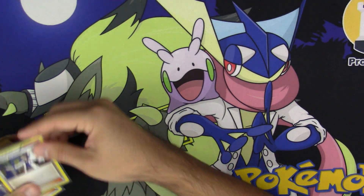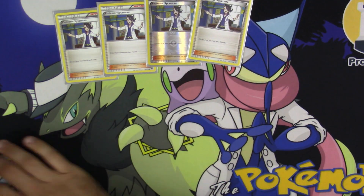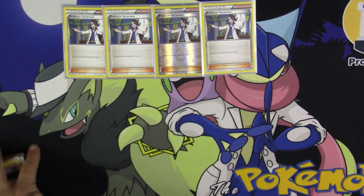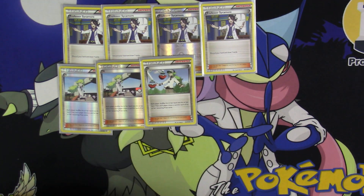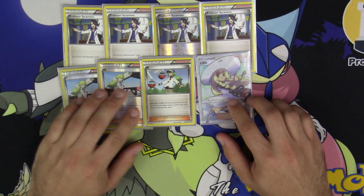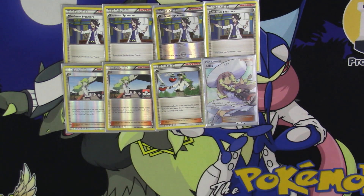Now let's go into our supporter count. We've got four copies of Professor Sycamore — discard your hand, draw seven, the best we've got. We also have three copies of N and one copy of Lillie. Turn one Lillie is amazing, especially since it's not all that hard to get your hand down to zero on your first turn. Hand down to zero means you play Lillie and draw eight cards, getting set up pretty good.